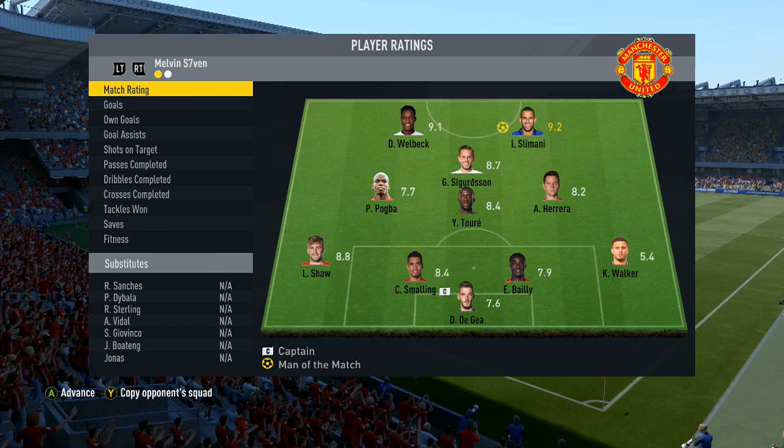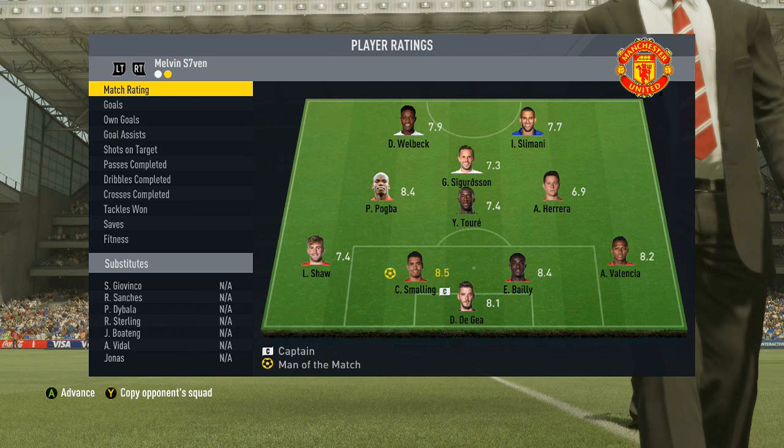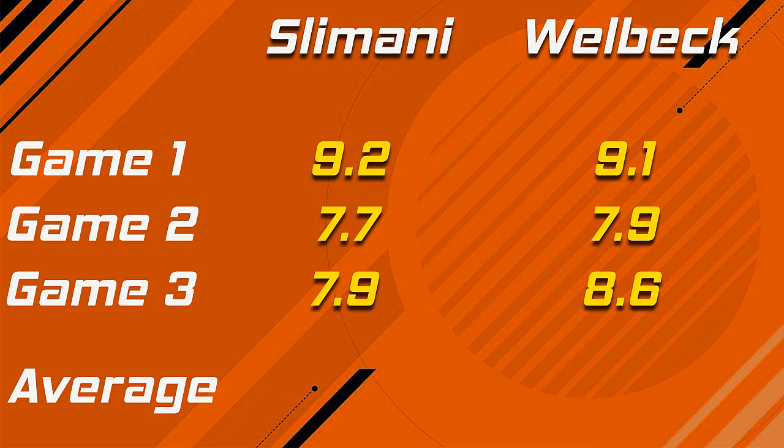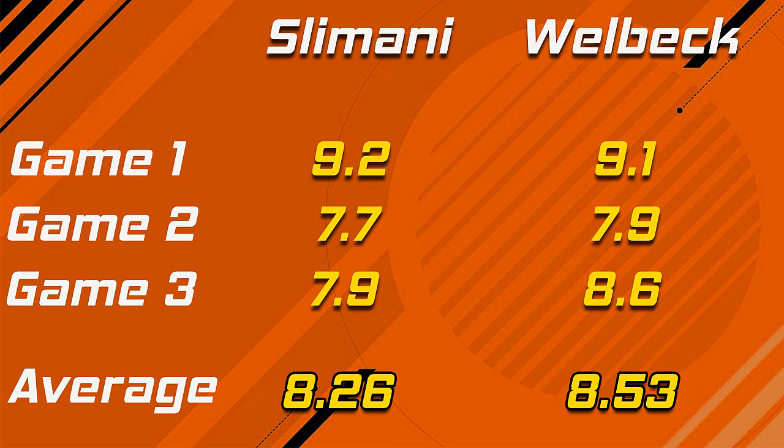Here are the match ratings: in game one Welbeck got a 9.1 and Slimani a 9.2 — their best game. Moving on to game two, Welbeck got a 7.9 and Slimani a 7.7, so it's extremely close. Game three: 8.6 for Danny Welbeck and 7.9 for Slimani. Although I didn't really like them as a partnership, they did get high ratings, so maybe I was moaning a bit too much.